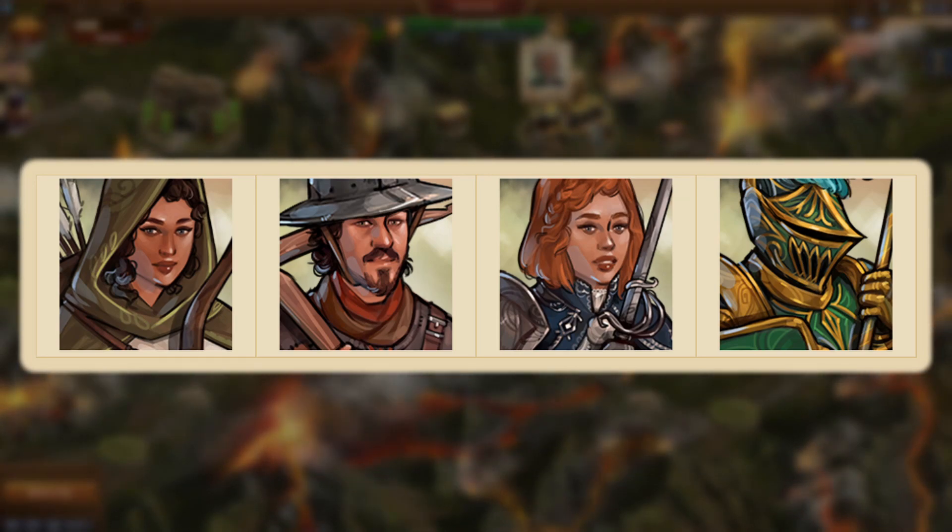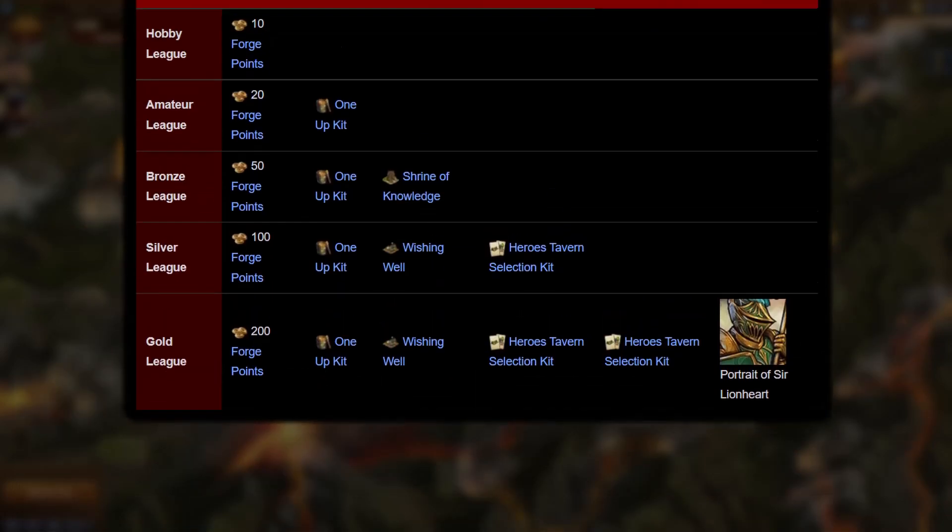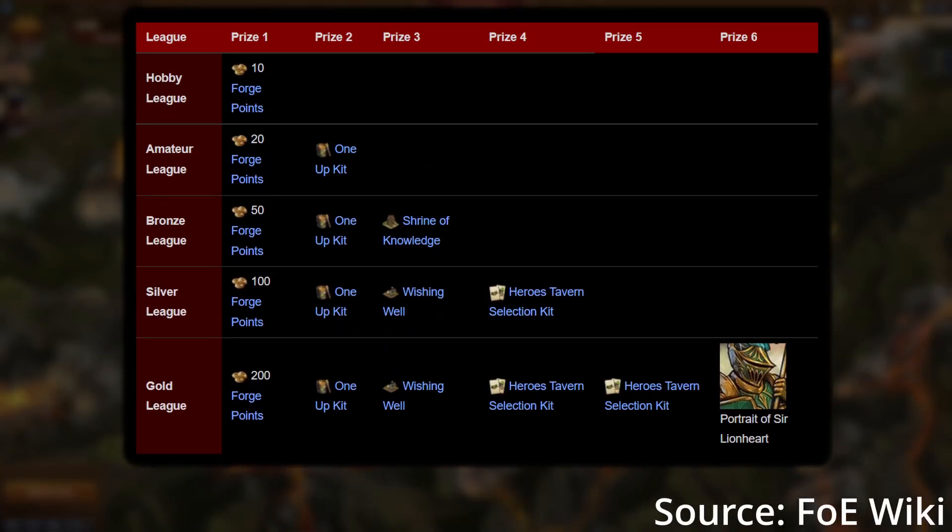The first two avatars on screen can be won from the questline, the third can be gained from the event pass, and the last will be available in the League rewards, if you place in the highest league, along with some other prizes that you can see on screen now.